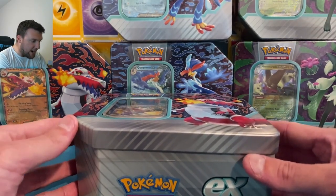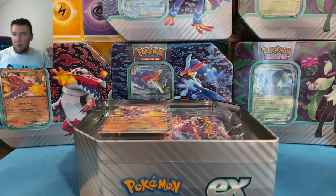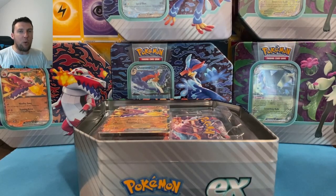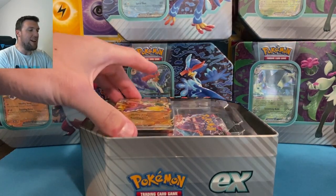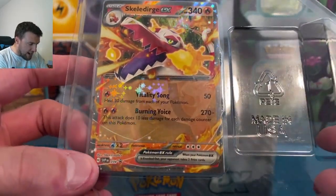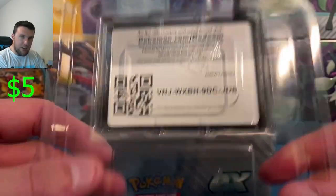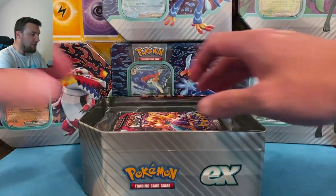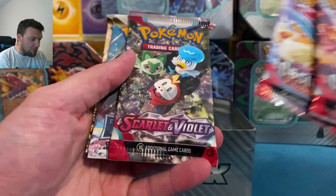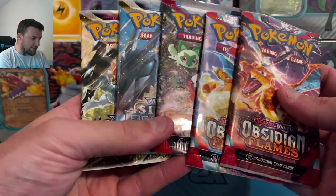These retail for $26.99 at Walmart and Target. I was actually able to find a case on eBay for $119.99 — $120 for all six. So is it worth it? You do get the promo — this is an SVP promo 034. There is the code card. The five packs are: Obsidian Flames, Obsidian Flames, Scarlet and Violet base, Silver Tempest, and Astral Radiance.